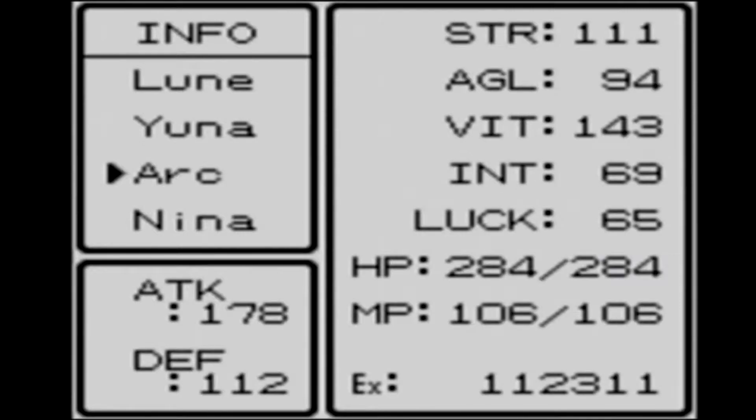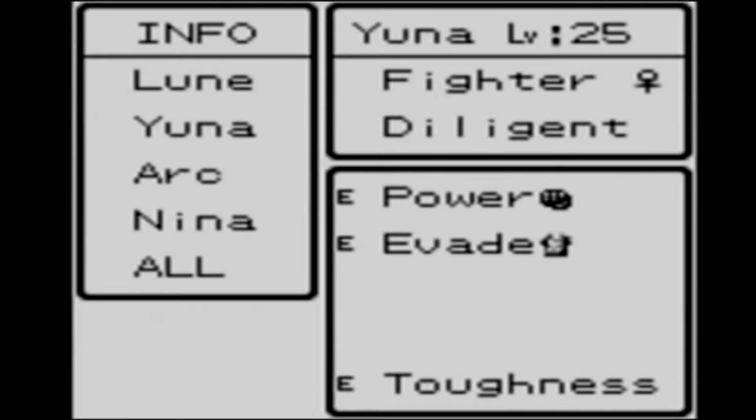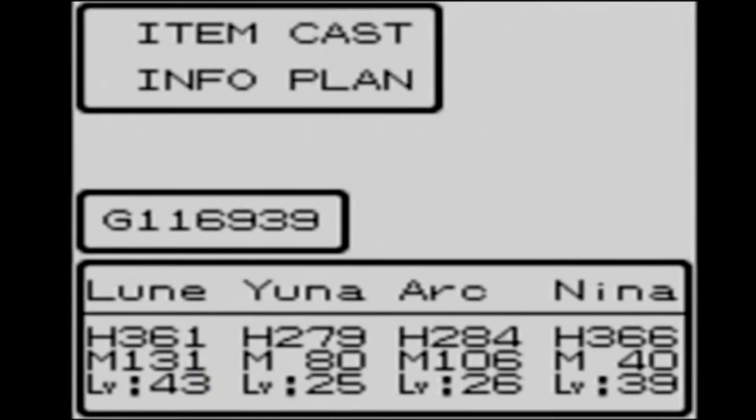So I got both Ark and Una to level 34 for that, and I got them both to level 30 clerics so that I could then learn the heal all spell and vivify, which are both there as you can see. Vivify has a 50% chance of reviving someone, so if someone dies I can kind of bring them back to life hopefully. And heal all obviously does a full heal. So that's nice.